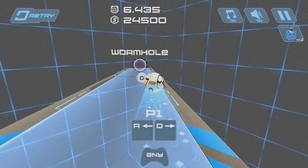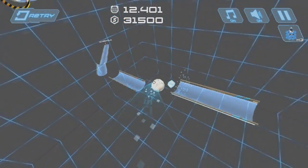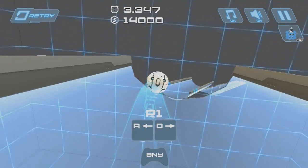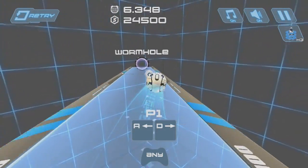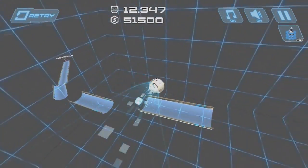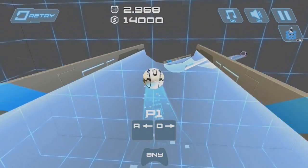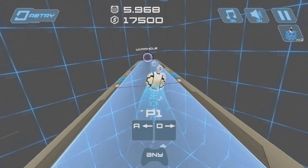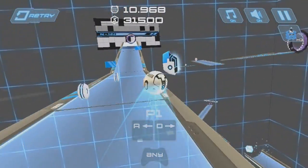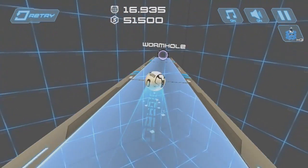I know in Super Monkey Ball you can get the highest ranking just by getting all the bananas. I'm guessing getting the higher rankings in Super Monkey Ball required getting all the bananas on the course. Is that pretty much the same for getting all the coins on the courses, or is it a combination of that plus your time as well? Yeah, it's a combination of the two, at least from what I've seen. I've gotten the three-star ranking without grabbing all the coins.